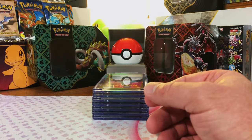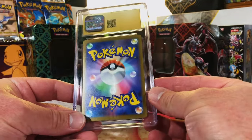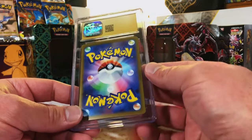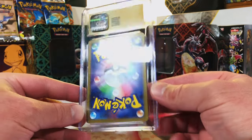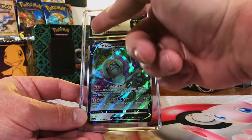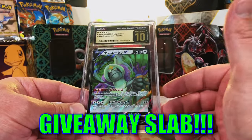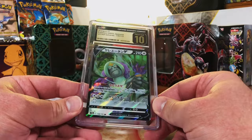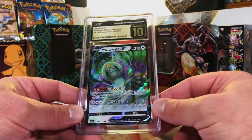This is so fun, thank you all for joining me on these grade reveals - I love doing this for you guys. I believe this is our last pristine 10 - one two three, boom! Another pristine 10 V Star Universe card - Armarouge V. It may just be a V, but it's V Star Universe and I love that set.